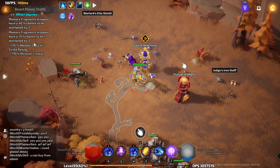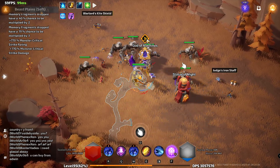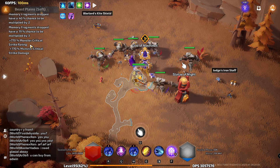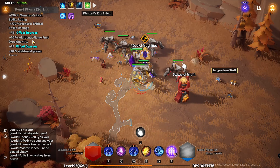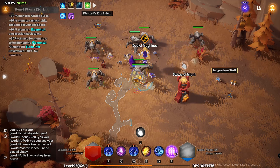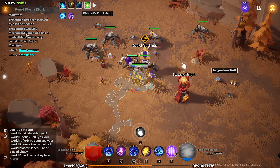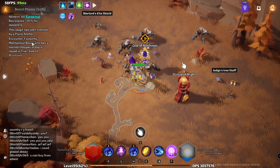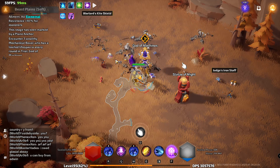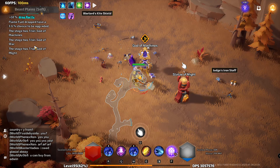I've given it memory fragments, a chance to duplicate. I'm not sure what this symbol is, if it's flame fuel or not. I've given it additional flame fuel — basically guaranteed wealth in mechanical — so there you go, guaranteed God of Machines in the map and 72% more enemies.